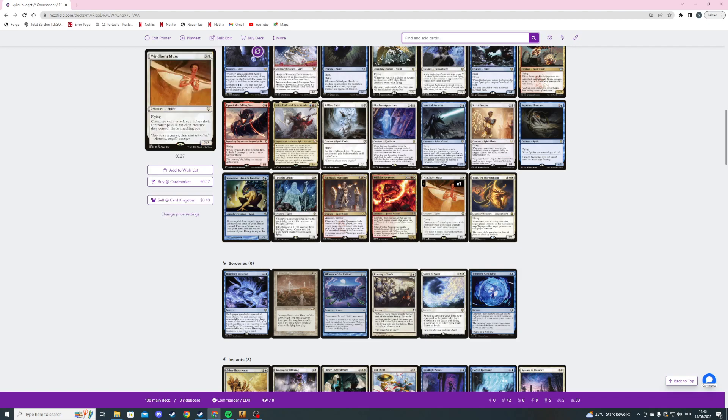Windbound Muse is just Ghostly Prison on a stick. The last creature is Yosei, the Morning Star — a six mana 5/5 flying spirit. When it dies, target player skips his or her next untap step and tap up to five target permanents that player controls. This is one of the finisher cards in the decklist. I never played this before but I want to try it because I've witnessed games where if my opponent didn't untap they couldn't finish the job.